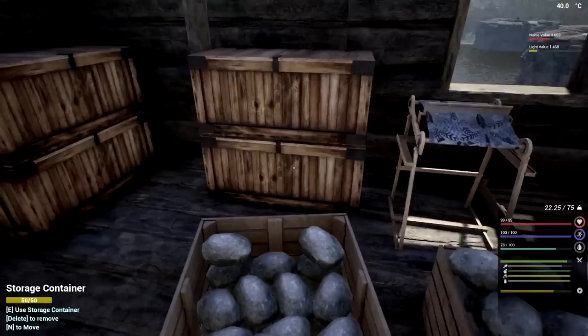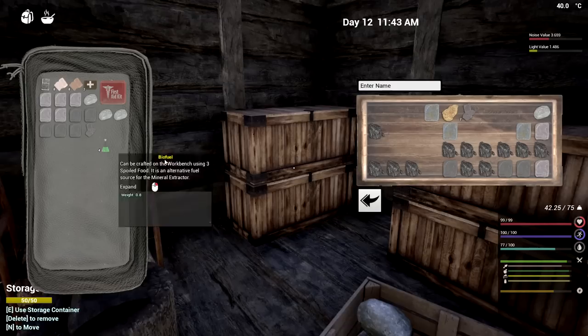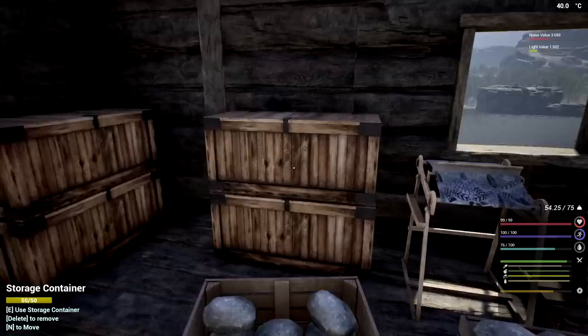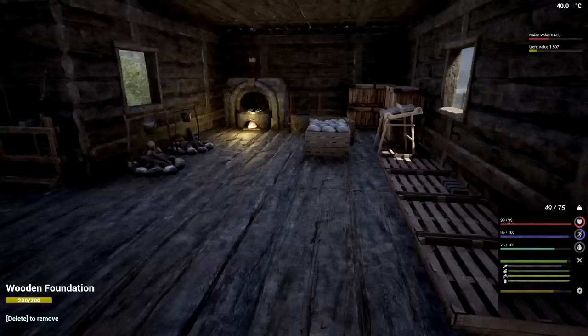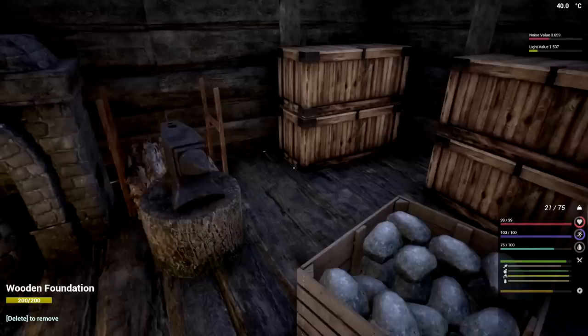I could take these iron ore ones here and make ourselves some steel alloys. What I'm going to do right now is make some steel alloys - that's what we'll need later on. Might as well start working on that now so when we get to that point I'm not wasting iron ingots on regular everyday stuff. I should be able to earn iron ingots as I go anyway.